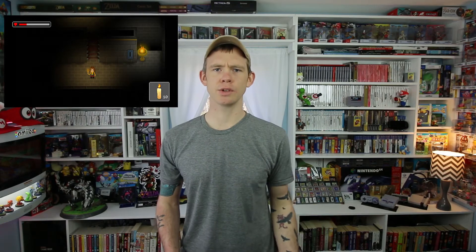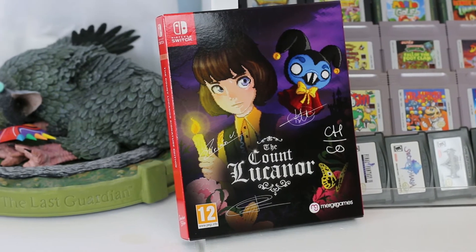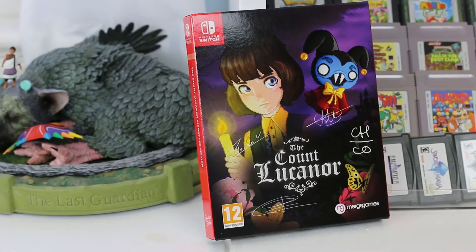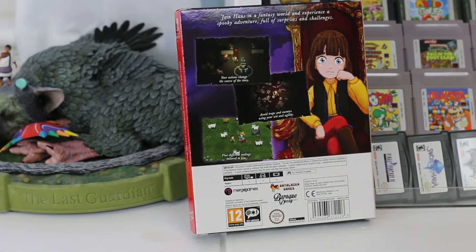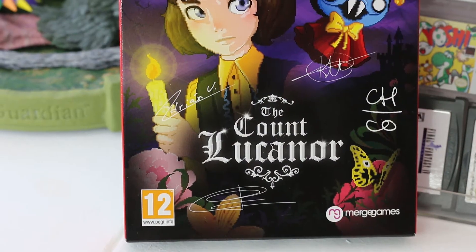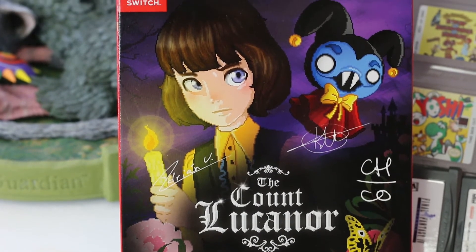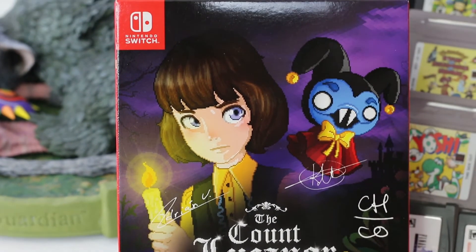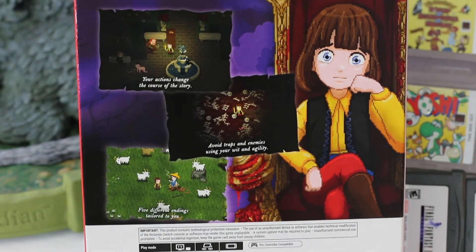The Count Lucanor actually got a physical release on PS4 and Switch and a special edition from Signature Edition games. First up you've got a beautiful box that has absolutely beautiful art on it in the Count Lucanor style, and it has signatures over the front which are supposed to be the signatures of the developers and makers of this game. I think it's a really cool touch and it really brings Signature Edition games apart from the rest of the companies putting out physical games.